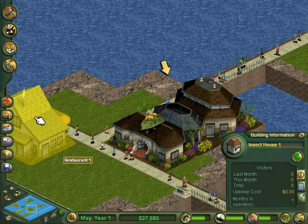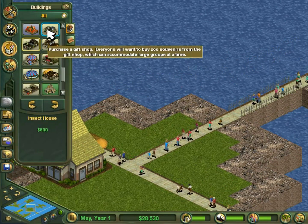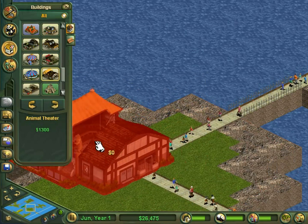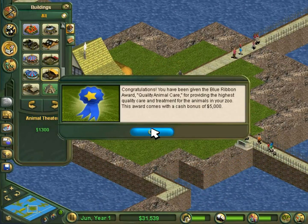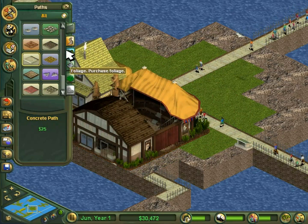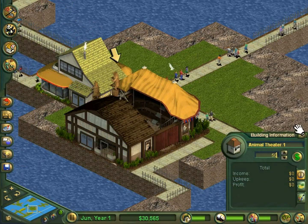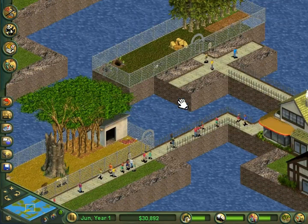Wait, I can't charge for the insect house - I don't know what I was thinking. I got the Blue Ribbon Award for quality animal care, providing the highest quality care and treatment for the animals in the zoo. This award comes with a cash bonus of $5,000. The animal theater fits and I'll still be able to put a footpath there. I can charge $12 for the animal theater - I think I can get away with that.